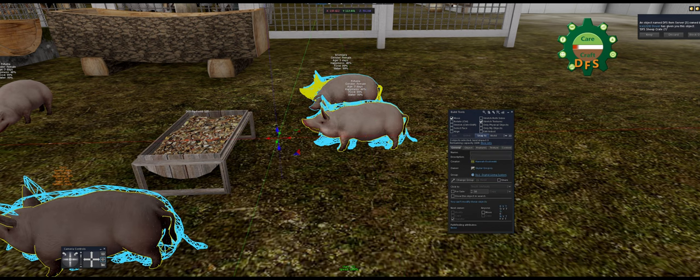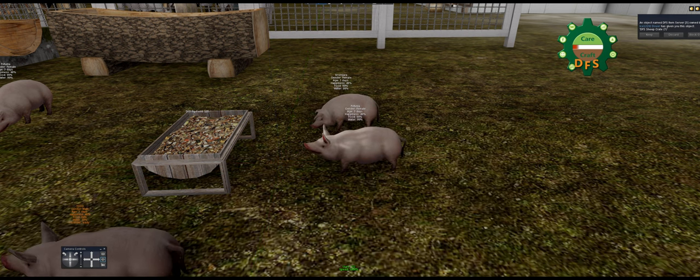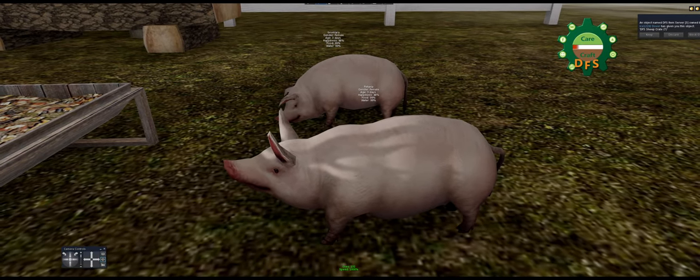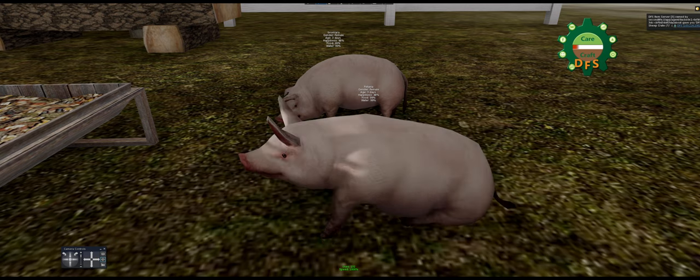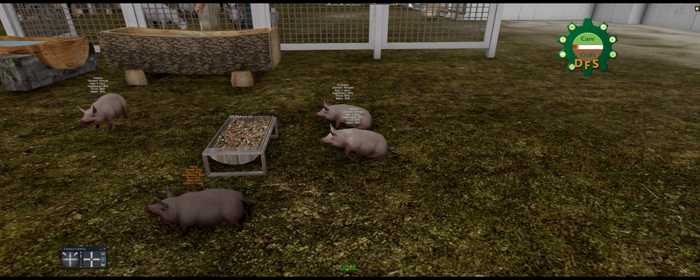I have some piggies — they produce meat and waste, which is useful. To maintain your animals' health, look above their head: you'll see their name, gender, age, happiness, food, and water. You just have to look at those bottom three and make sure they're maintained. The happiness can only go up to 80 on these animals unless you feed them protein. You do not have to give them protein until you're ready to slaughter them.